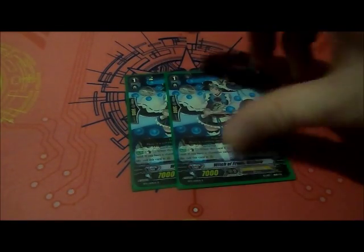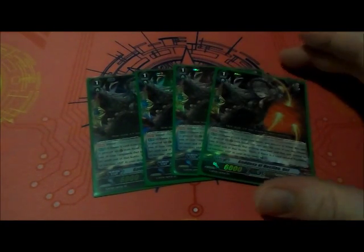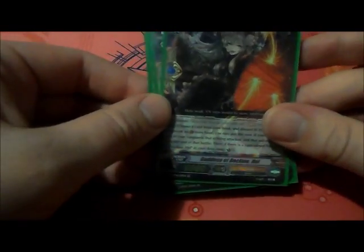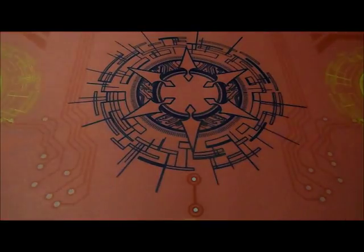Next, we're playing 2 copies of Witch of Frog's Melissa, just for that superior call ability. Then, we're playing 4 Perfect Guards — clan heals — because this deck will be counter-blast heavy somewhat, mostly soul-blast heavy, but also half counter-blast as well. So that's why she's in here.